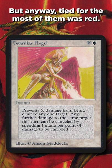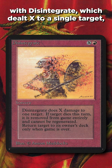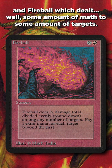If you wanted to deal X damage, red had you covered, with Disintegrate, which dealt X to a single target; Earthquake, which dealt X to everything; and Fireball, which dealt some amount of math to some amount of targets. You can figure it out.